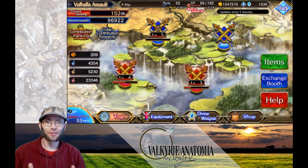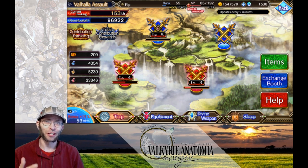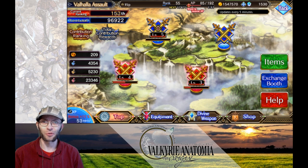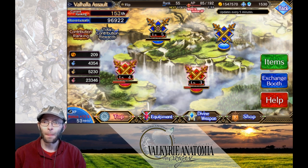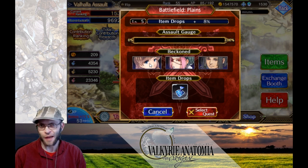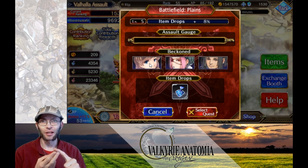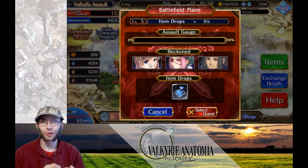The Valhalla Assault Event is a currency exchange event, so you farm out in the stages, you get currency, and you trade it in for goodies like tickets, hammers, or awakening materials. Each stage requires different characters — you don't have to take those characters in, but these characters do more damage and give you more rewards. If you have these characters in your party you're going to get more currency at the end of the stage.